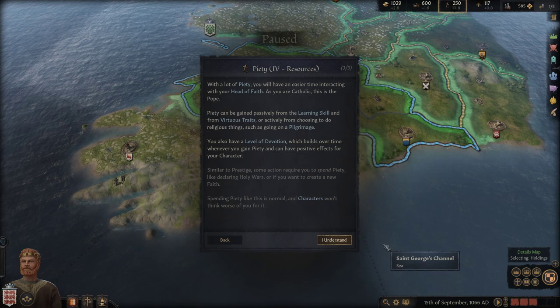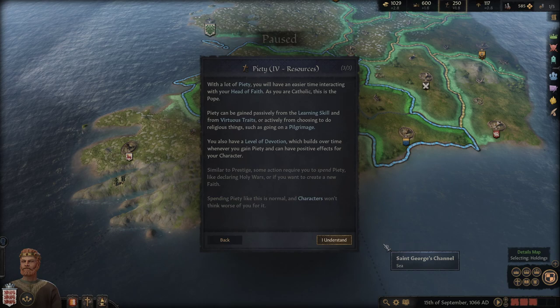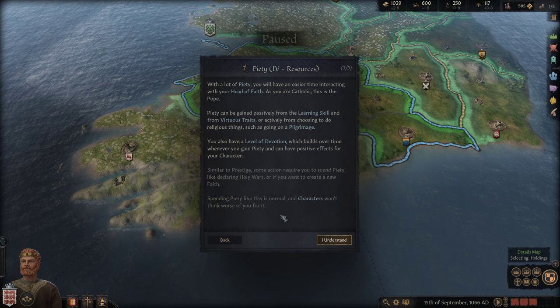With lots of piety you'll have an easier time interacting with your head of faith — for Catholics, that's the Pope. Piety is gained passively from learning skills and virtuous traits, or actively by doing religious things like going on a pilgrimage. You also have a level of devotion that builds over time. Some actions like declaring holy wars or creating a new faith require spending piety.